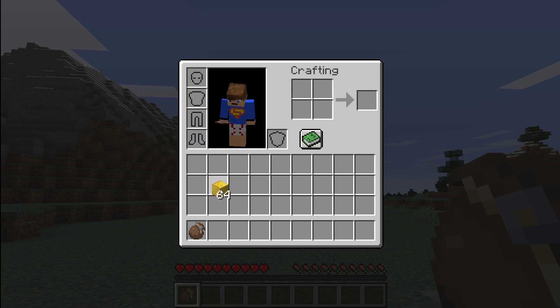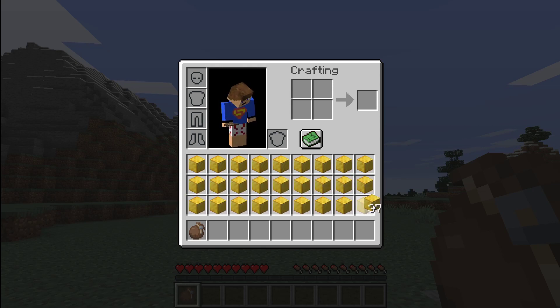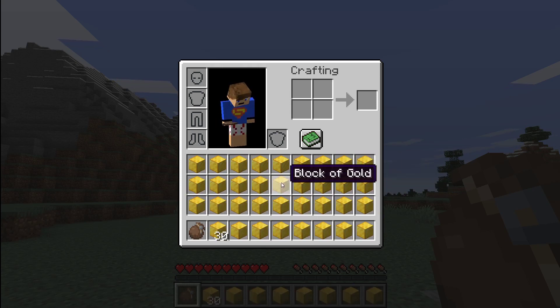The next thing you want to do is get the item you want to duplicate and spread it out, just like that, so it fills your whole inventory.